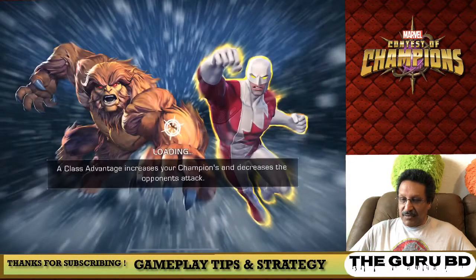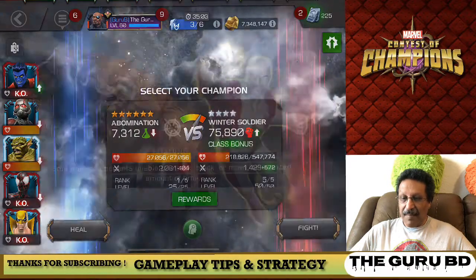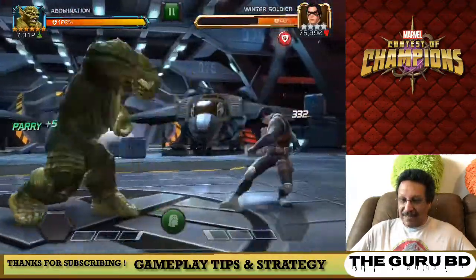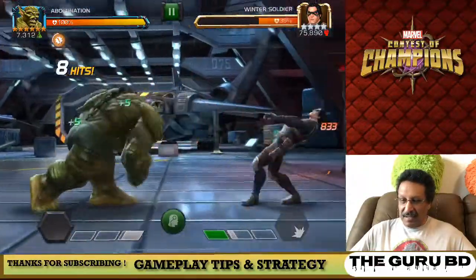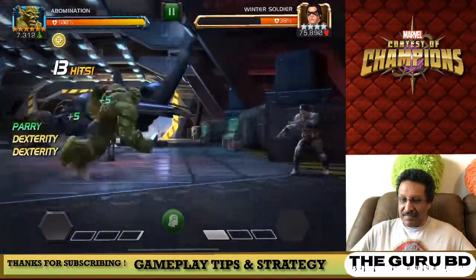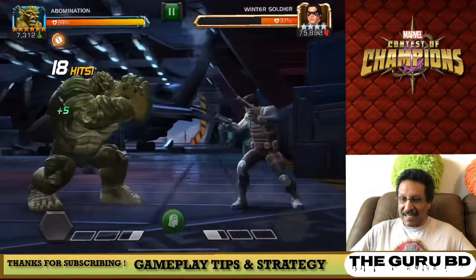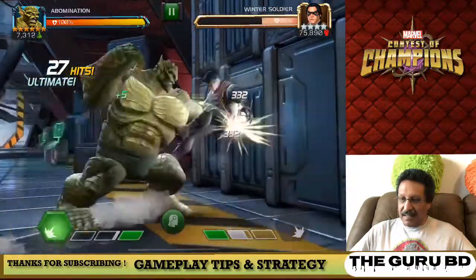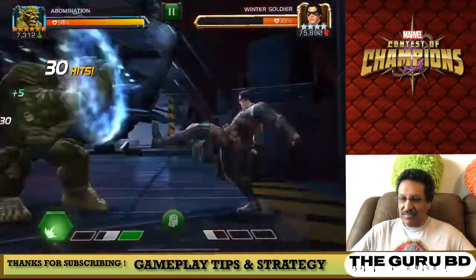Let's quit out of this fight and go into the fourth fight which is Abomination. I got him two weeks ago. One might say not the luckiest spins, not the best six star champions, but look at that 5000 crit rating. This guy just feels very easy to play, he's just an absolute tank much like the Hulk. He's just doing a lot of damage - we're going to take Winter Soldier down to 20%, he's so tanky and his heavies do some nice crits.